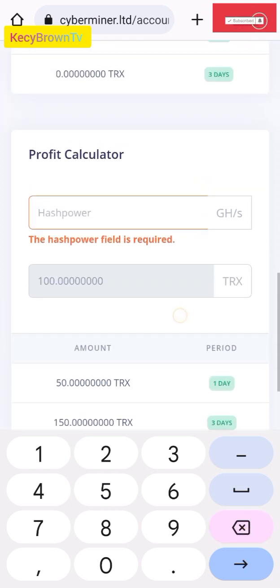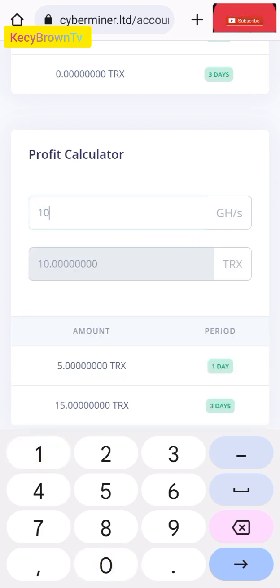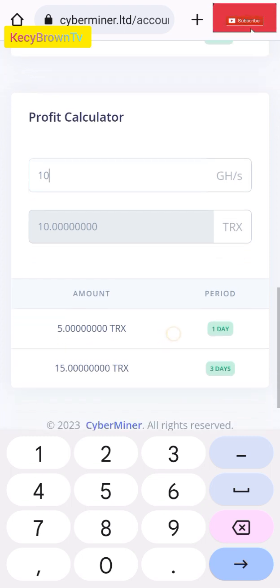Guys, if you want to deposit, you can deposit the minimum — the funds that you are willing to lose. Because in cryptocurrency there is always risk, and you can win or you can lose. But this type of platform sometimes lasts like two weeks, three weeks, one month, based on the admin controlling the platform.